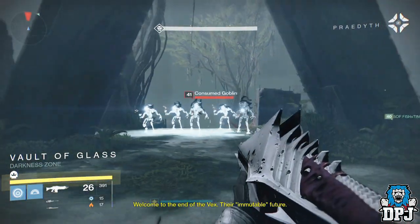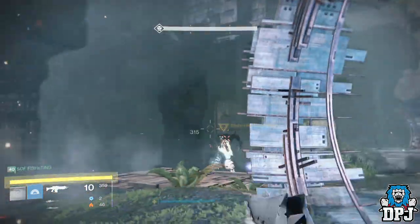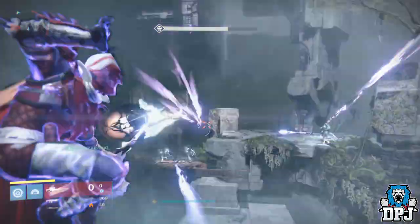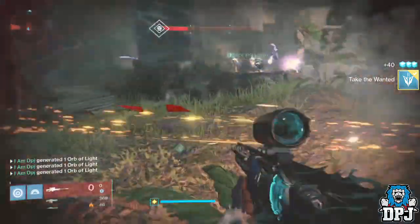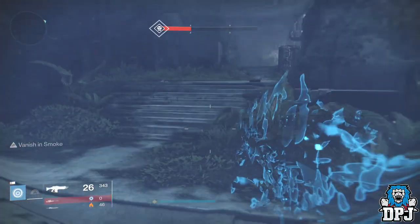To be honest it's pretty easy — nothing like that Black Spindle mission. Once you have slaughtered all the Taken, a door will open which contains a chest. In this chest you should get a legendary engram and a gold which you cash in for rep and Motes of Light. And that is the end of that basically. Personally I do believe something else hides in this mission and I'm going to grind it all day.